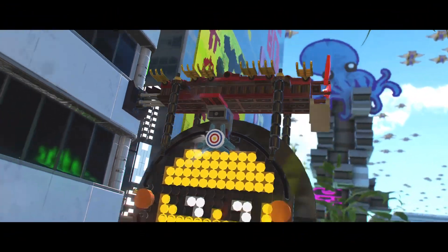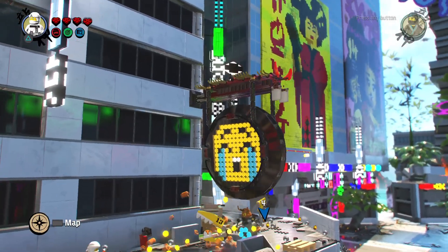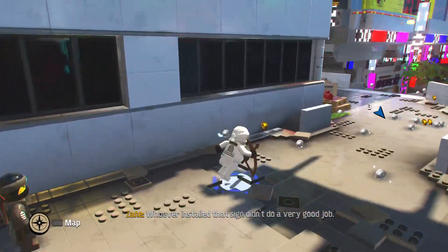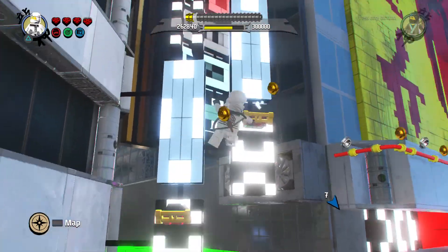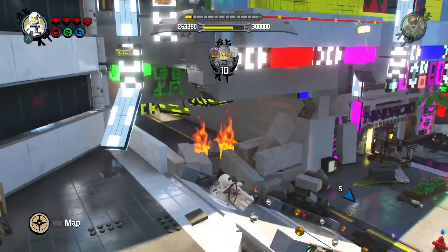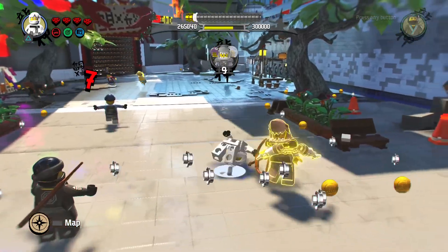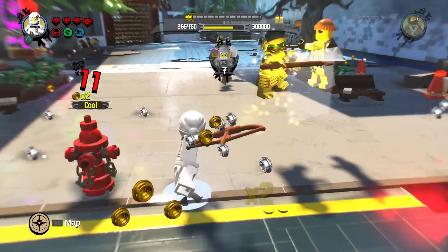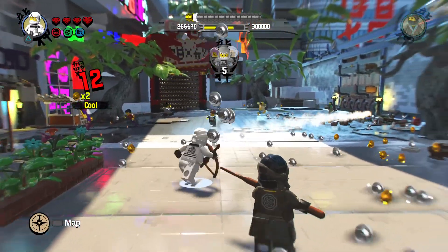I've got the code right now, I can shoot that target. Alright, now let's go up, up. There's a gold brick right there — basically this isn't a level level, it's just like the chapters. You can get gold bricks whenever you want to, like right now I just did.